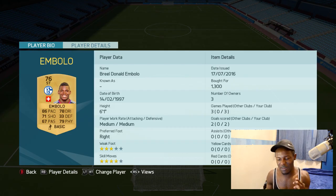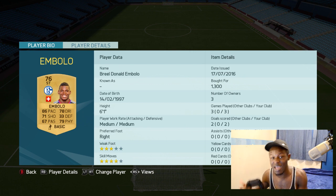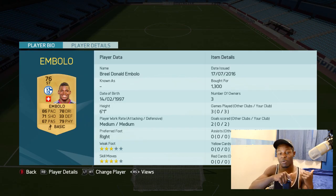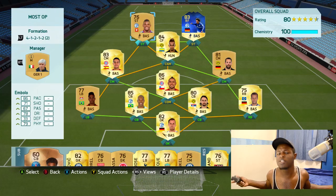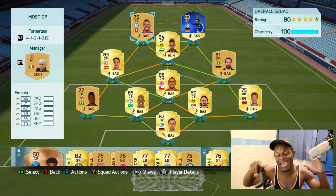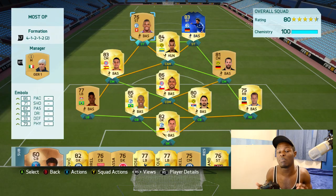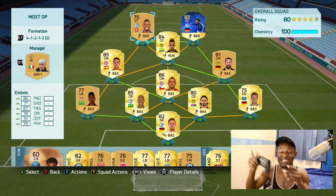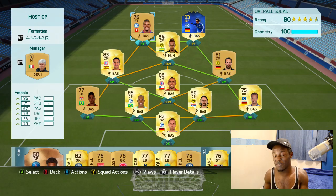Finally we have new transfer Embolo, who is now at Schalke — 86 pace, 78 dribbling, 79 physical. I've made a video about how he might look in FIFA 17, which I'll link in the description. The full team costs around 25k coins on Xbox and 30k on PS4. If you have TOTS Sané you can throw him in since you can't buy him. If you don't have him, put Aubameyang as the second striker and use Januzaj in that CAM position — he's a beast there too.